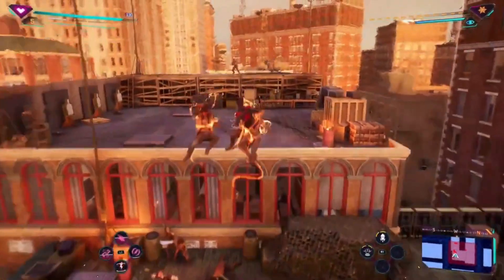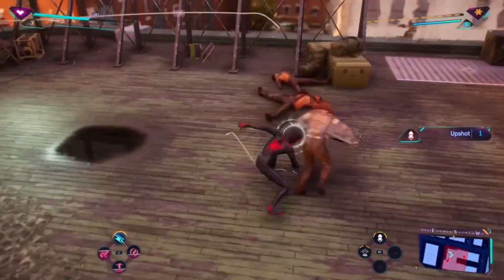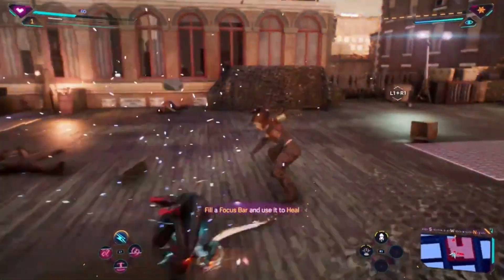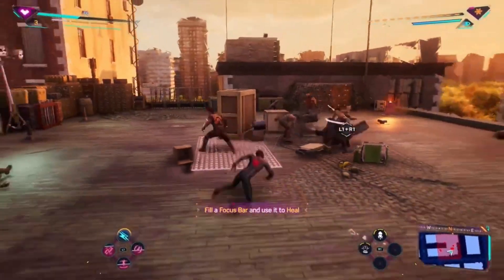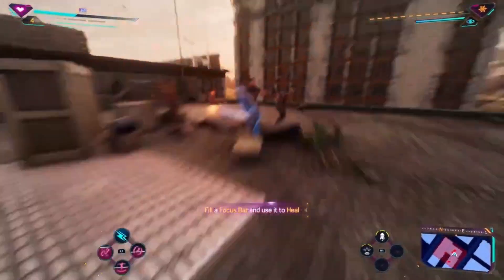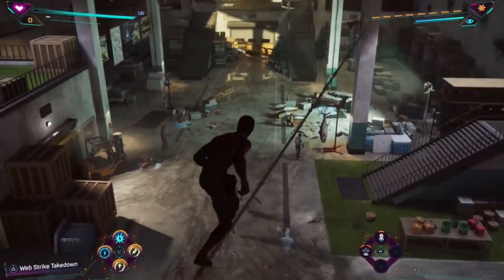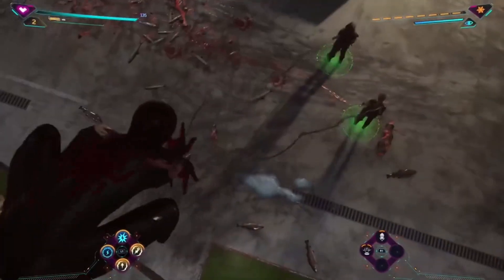The one small critique I have is that the new non-dodgeable parry indicator color is red, and that's the same color as other things you need to dodge, like a bullet from a rooftop sniper. It took a bit of getting used to, but by the end of my demo window, I was parrying and unleashing my gadgets and Venom abilities with confidence. And before getting into combat, if you're still undetected, you can use web lines to traverse a battlefield — I love the layer this adds as you're taking out enemies.